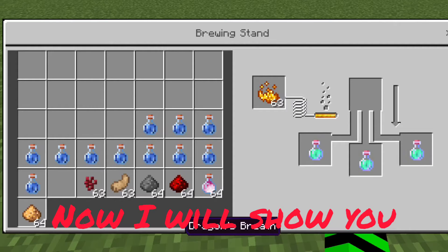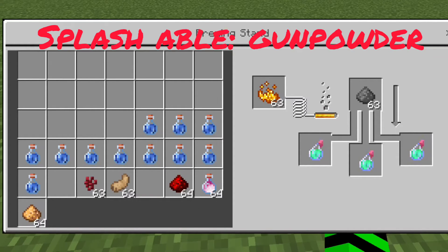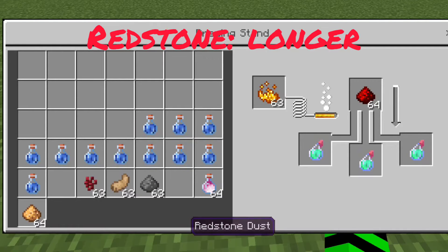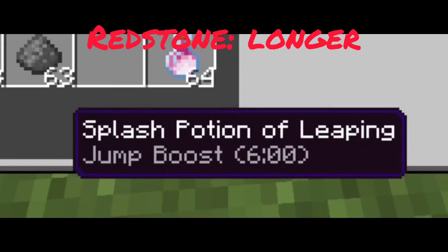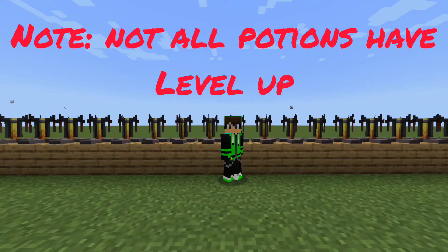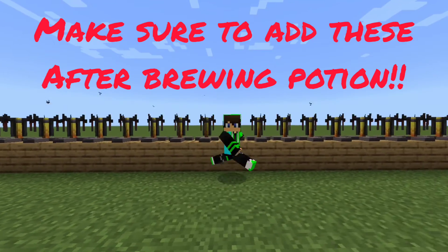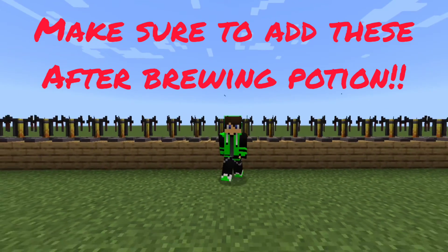Now I will show you how to make potions better. You can add gunpowder to make the potion splashable. You can also add redstone to make the potion longer. Finally, you can add glowstone to make the potion level up. Note you cannot level up every potion — for example, slow falling. Also, you need to brew the potion before adding these components.